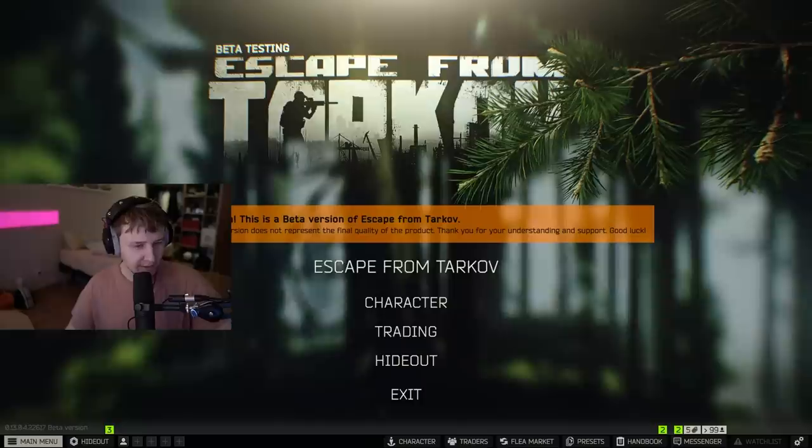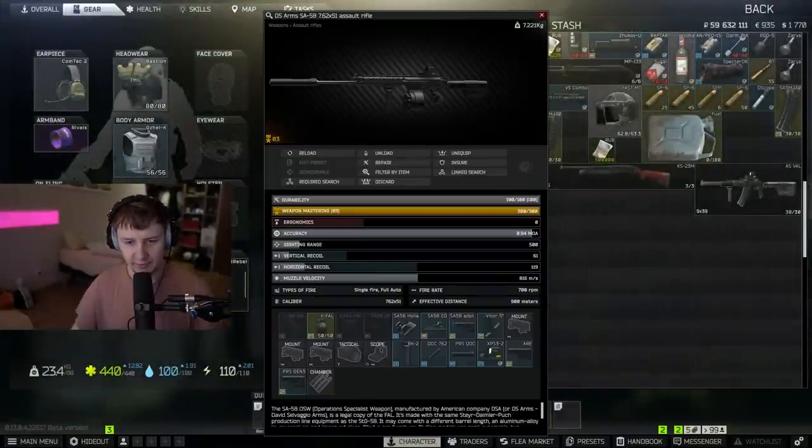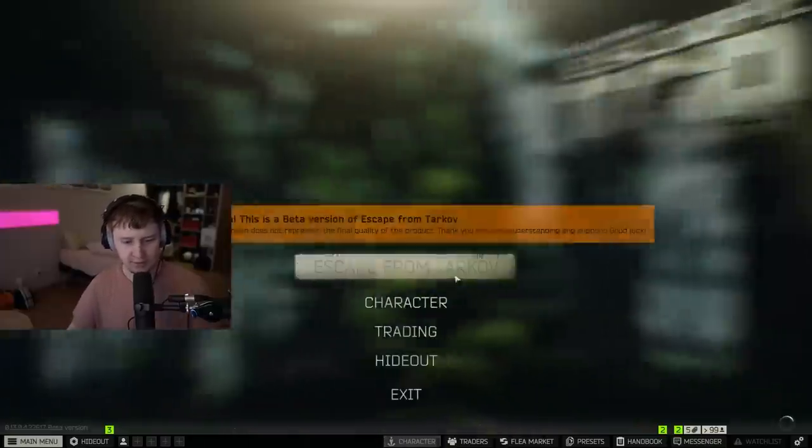We're gonna test it in the hideout. I've got a couple of guns which I wanna test — we've got the SA and we've got the HK. That's it, I'm not gonna waste too much of your time. Let's test those two guns.